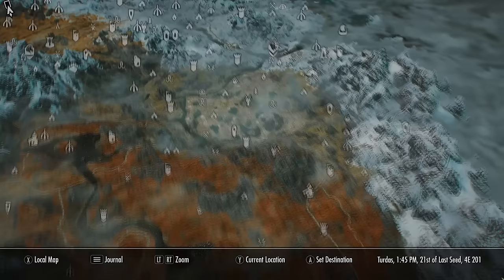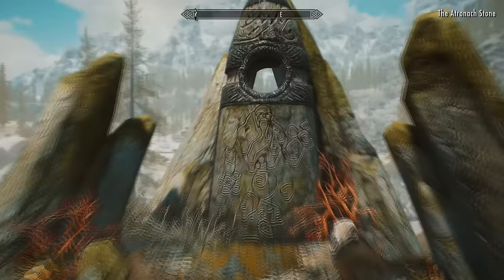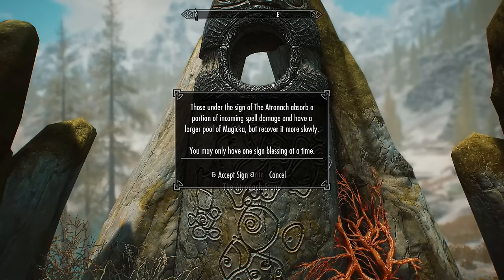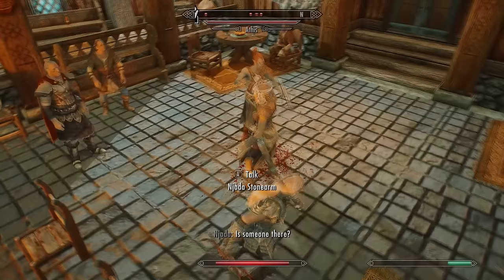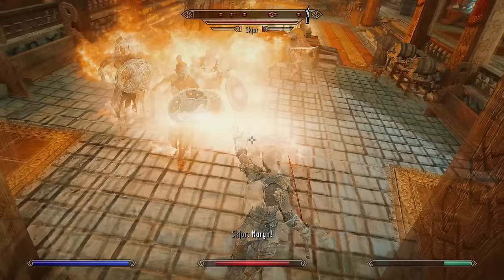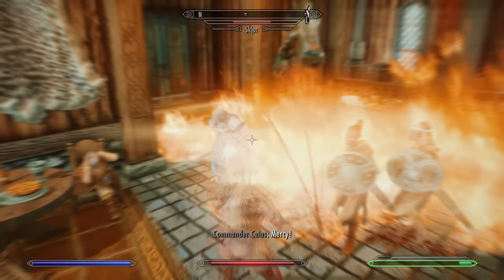Alternatively, you can use the Atronach Stone for a more challenging style of gameplay. It gives you +50 more magicka and 50% spell absorption, so you'll have roughly 75% resistance to fire and be nearly immune to frost damage. The drawback is your magicka regenerates 50% slower — but that doesn't really matter too much because you have Harkon's Sword to regenerate it, making it a very powerful combo.